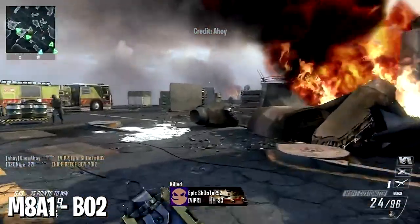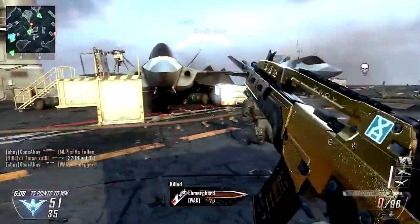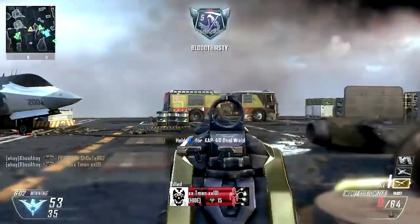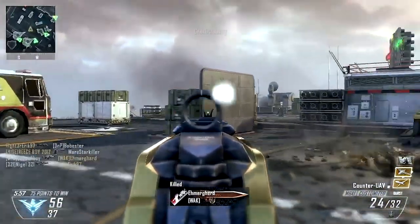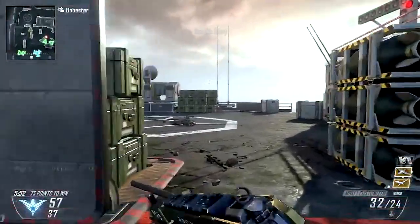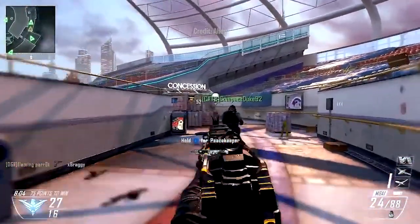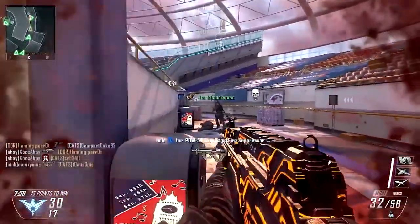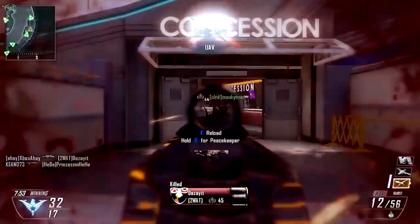At number seven, the M8A1 in Black Ops 2 — the first four-round burst weapon in COD history. It was a fan favorite, still talked about to this day. The time between bursts was short, and you only needed three of those four bullets to connect to get somebody. Some people called it overpowered and demanded nerfs; others thought it was perfectly balanced due to the high skill level required to use it effectively. You had to be careful with your bursts — you didn't want to get caught in a reload. But the theoretical time to kill was crazy. Get three or four hit markers all at once and see the enemy drop. It was satisfying and smooth.